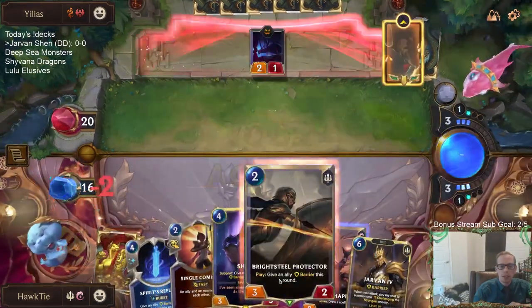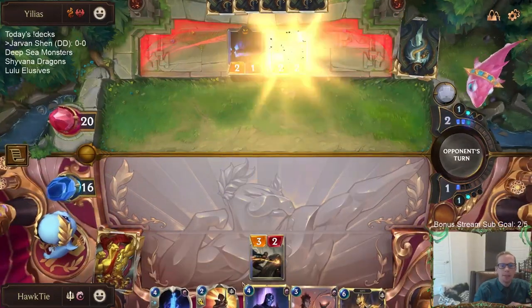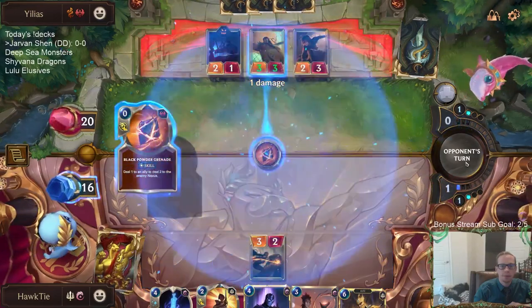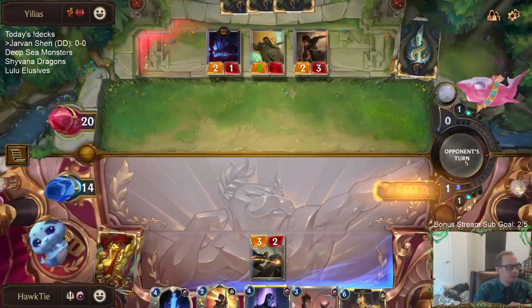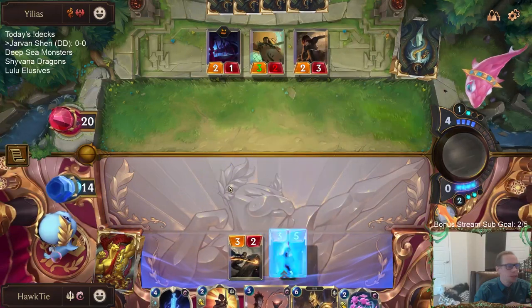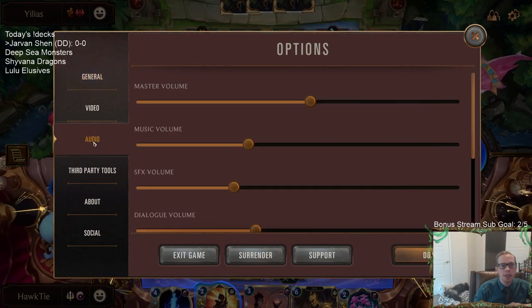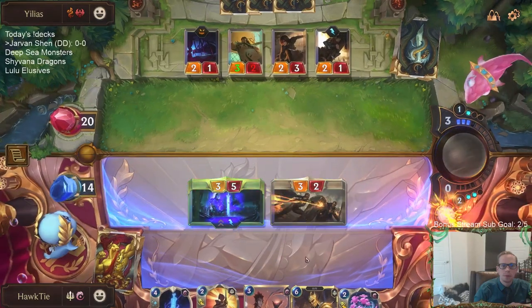I'm definitely playing the Bright Steel Protector here, not the River Shaper. River Shaper with Shen is kind of better, but I want to have the two mana for Single Combat available as well. The music might be really loud on this board - if so I'll change down the volume.